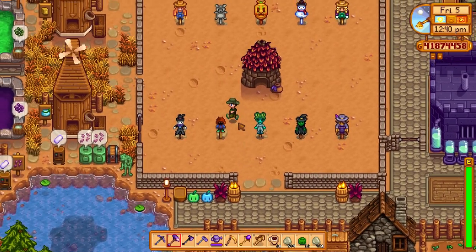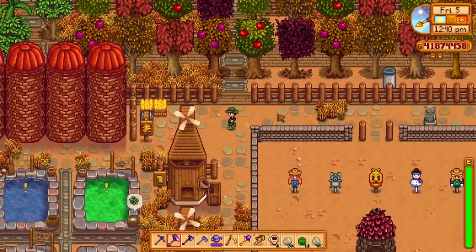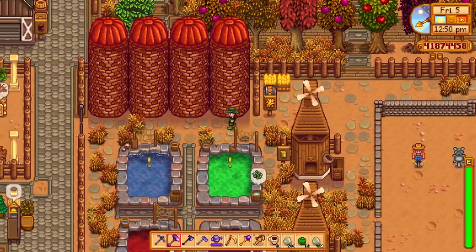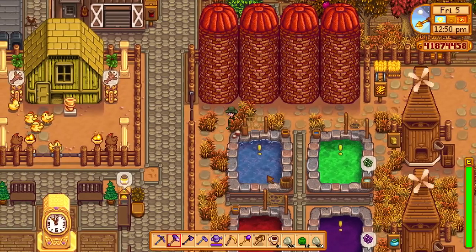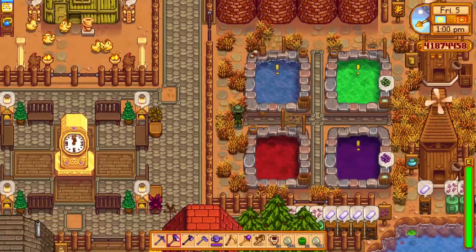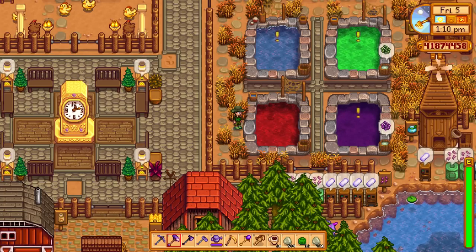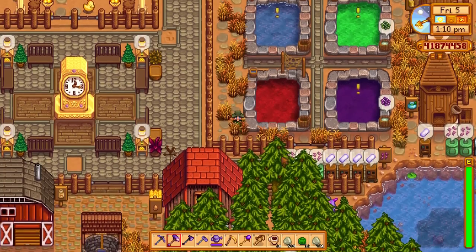We've got the crop field with lots of ancient fruit, and I'll show you what I do with that very soon. We've got fish ponds as well — we've got four so far and lava eels here are the best. Maybe we could do all lava eels, or maybe sturgeon — sturgeon eggs give you caviar, which could be another good way of making money.